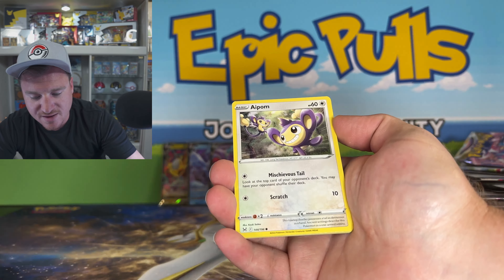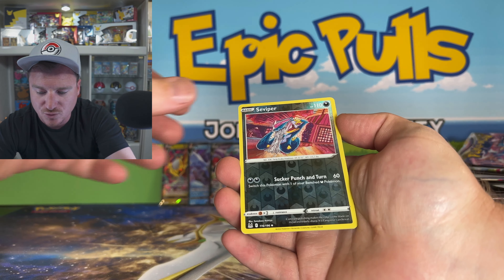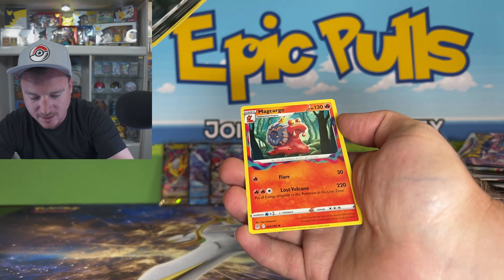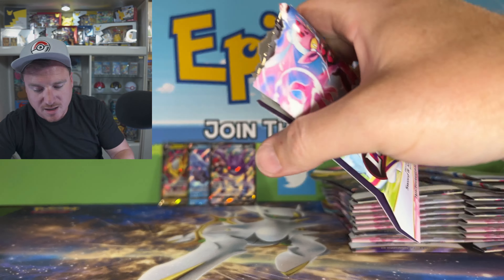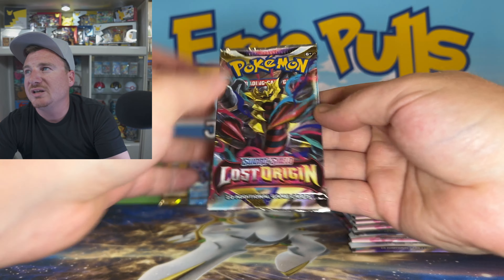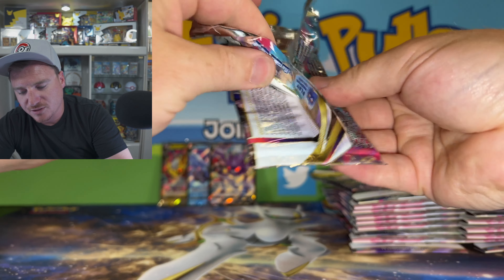We've got a Gumi for Reverse, our first V here — and a Giratina V. Maybe that is going to be a sign here today. Is this a sign that Giratina wants to come out and play with us today? I sure hope so because we could really use some Giratina luck here.